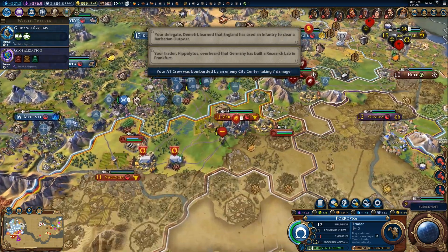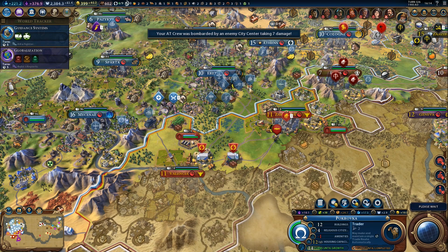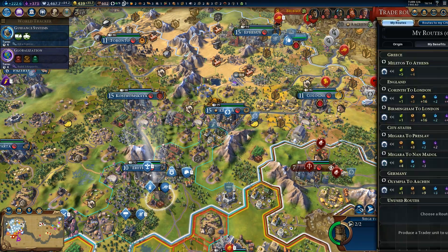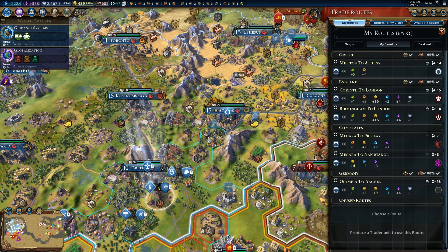So, Spain. Let's see how much longer this is going to take. Shouldn't take too long, but they do have some decent units. I don't want to lose anything, so I'm playing it safe. We finished a trader. Also, there is a trade overview screen, and you can go to it quickly by pressing F4. Here it is — we can see all our trade routes.